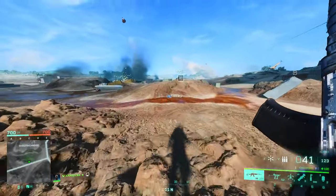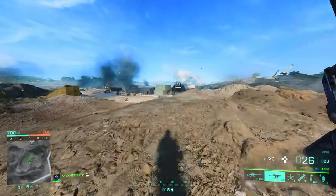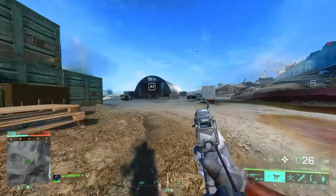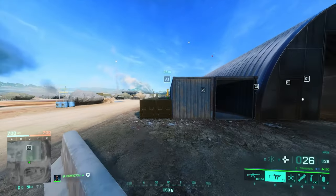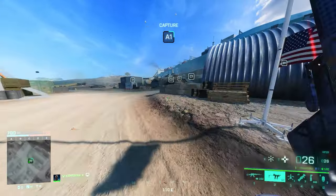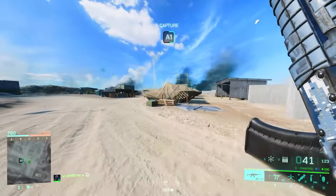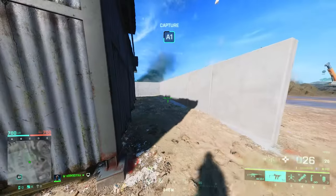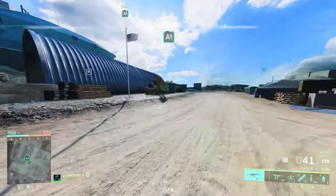Hey, what's going on ladies and gentlemen, welcome back to another video. We are here with another map guide and today we're doing this for Stranded. Strand is a simple map — the sites are not complicated and the whole map layout is simple, but there are some tips and tricks you might want to know. Without further ado, let's get started. If you enjoy the content, hit the like button and subscribe. We're going to cover every single map in Battlefield 2042.